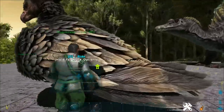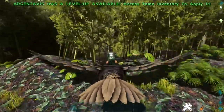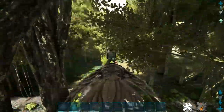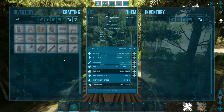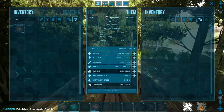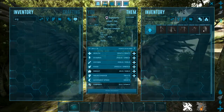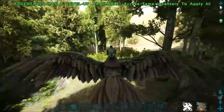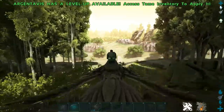They've got a new model, new animations, new textures, and new abilities. It can regenerate health when it consumes corpses, which is awesome. The saddle acts as a mobile crafting station — just like a Smithy. Let's grab an Argentavis saddle to put on him.